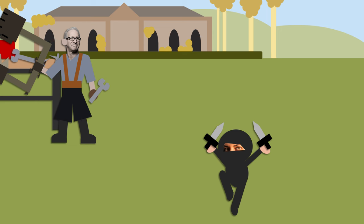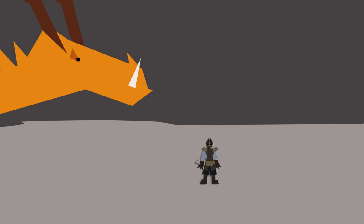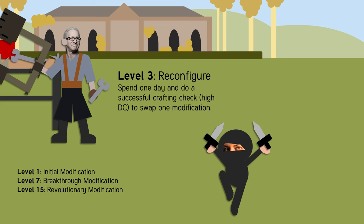Your innovation starts with an initial modification at level 1 and then gets more powerful modifications at level 7 and 15. But the true power is the reconfigurability you get at level 3, which lets you spend one day and a crafting check to swap out modifications on your innovation. If you know you're fighting a fire-breathing dragon, you can give your armor the phlogistonic regulator, but if it's an electricity-breathing dragon, you could swap it for metallic reactants. Certain class feats also modify your innovation and you can use this ability to swap them around as well.